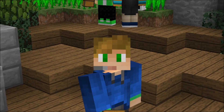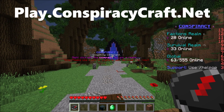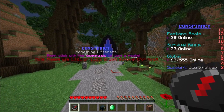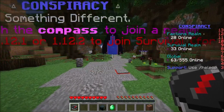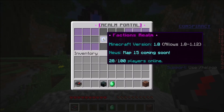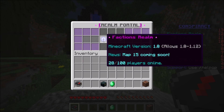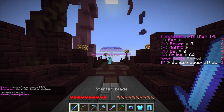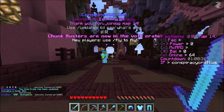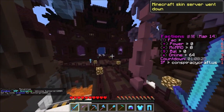I'm now on the number two spot server, called the Conspiracy server. If you want to join, this is actually on the newest version of Minecraft, which is pretty cool. To navigate you just click the compass. They only have two game modes — factions realm and survival. I'm going to join factions realm because I'm a big fan of factions. New players get access to slash fly, which is actually super cool — everybody on the server gets access to fly.